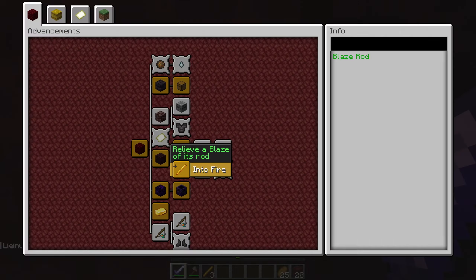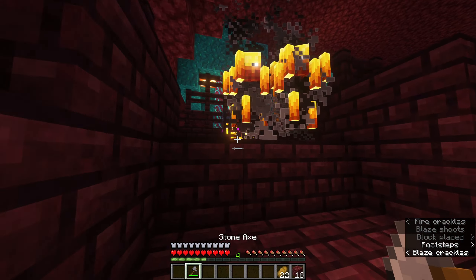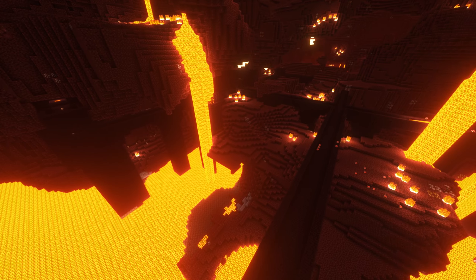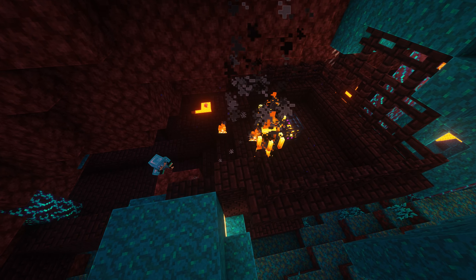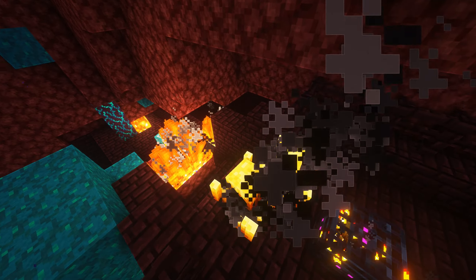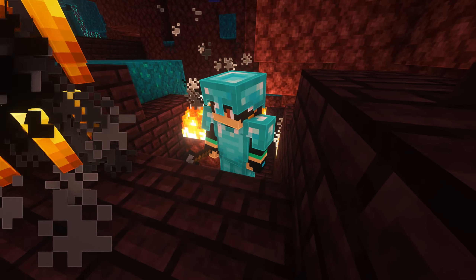You can get the Into Fire advancement from the Nether tab when picking up a blaze rod from a blaze. A blaze can spawn anywhere within the bounding box of the fortress, but more frequently at a blaze spawner. By default, a blaze has a 50% chance of dropping one blaze rod.